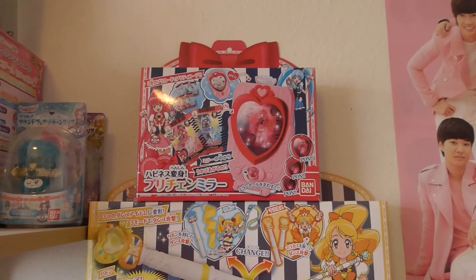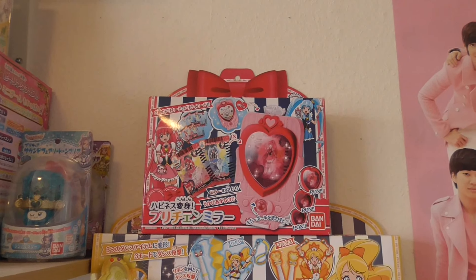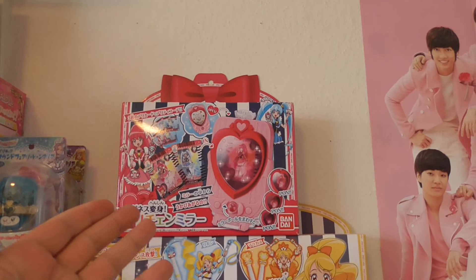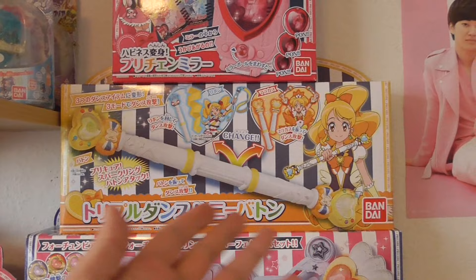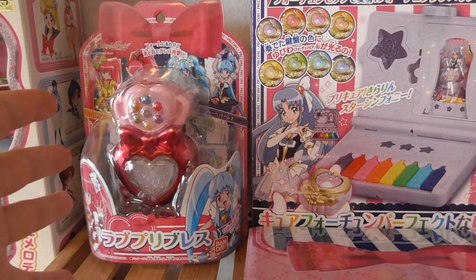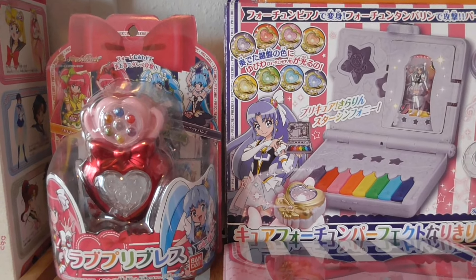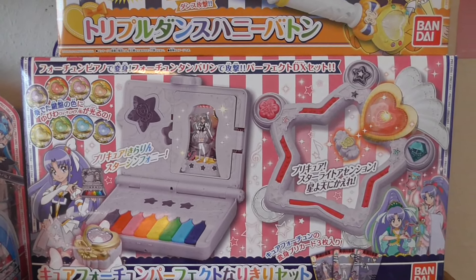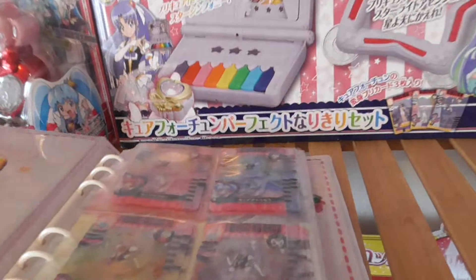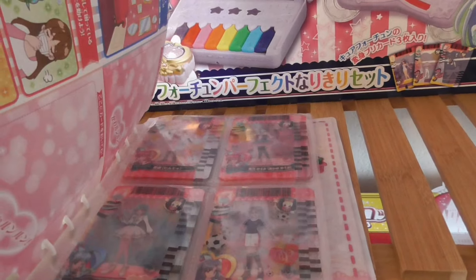Now we're on the next Pretty Cure shelf — this is the stuff from Happiness Charge Pretty Cure. There's the PreCard and Mirror transformation item, Cure Honey's Honey Baton, the Love Pre Bracelet, and then the piano and the tambourine for Cure Fortune. Also there's the Pretty Card File where all the transformation cards are kept.